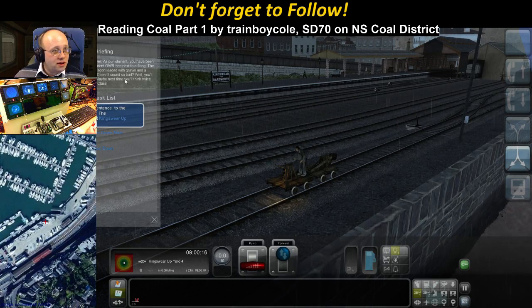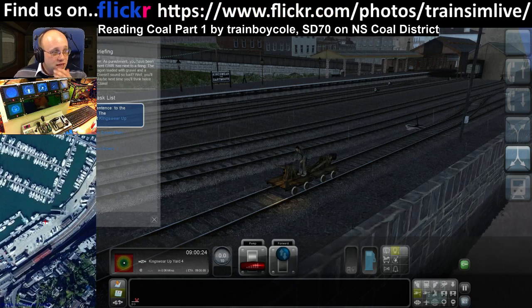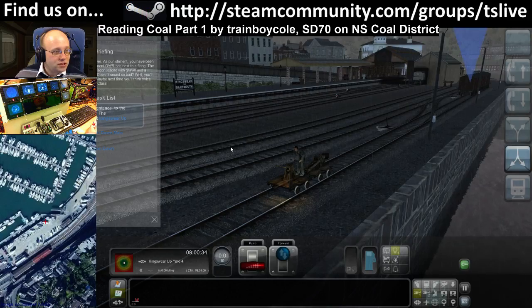You've been a naughty driver. As punishment, you've been given the worst punishment GWR has next to firing — the Punisher. Take a seven-plank wagon loaded with gravel and a brake van up to Churston. Doesn't sound so bad? Well, you'll be doing it in a pump car. Maybe next time you'll think twice about putting fish in a King class.